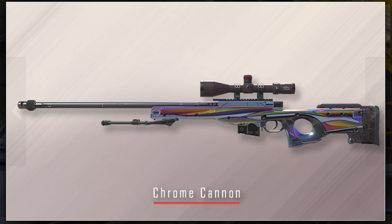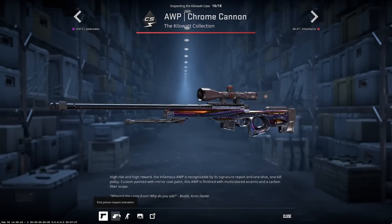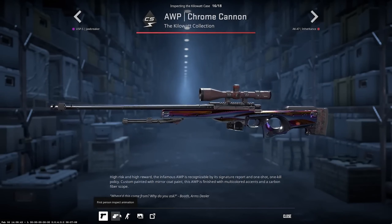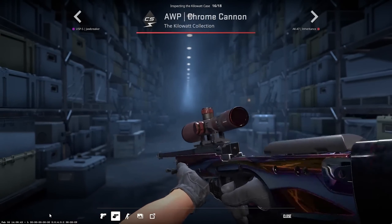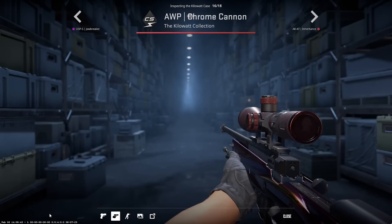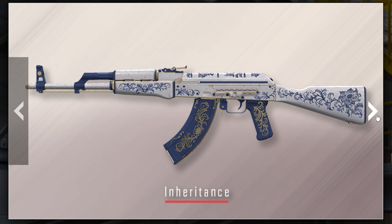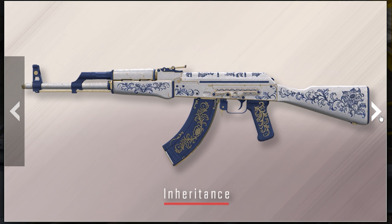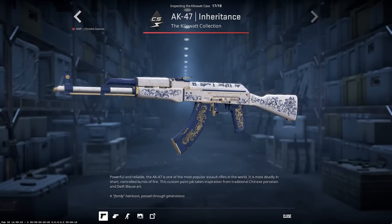The first red skin in the list is the Chrome Cannon for the AWP. When you move in game this is gonna be an interesting finish that changes colors because it's got chrome in the name, but from this picture I don't see anything that crazy. I hope it's more interesting in game.